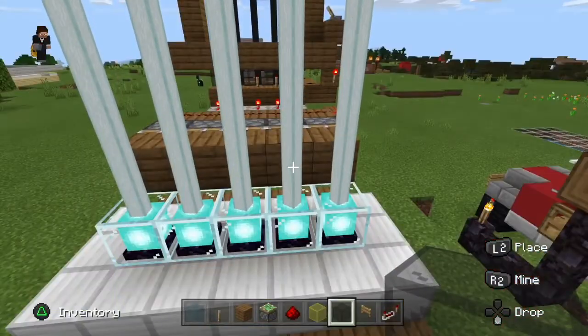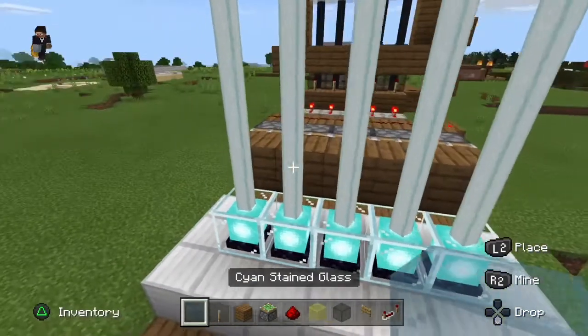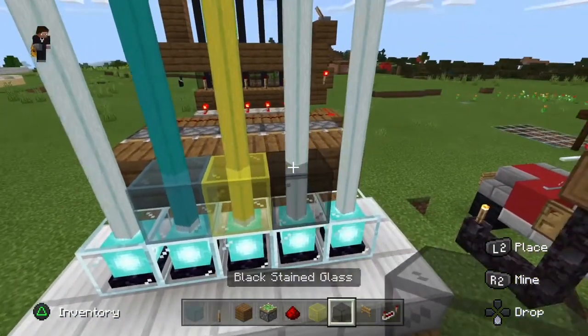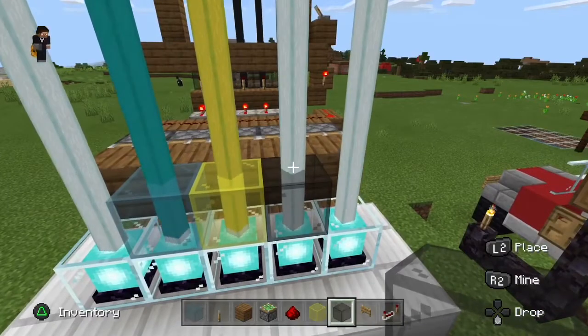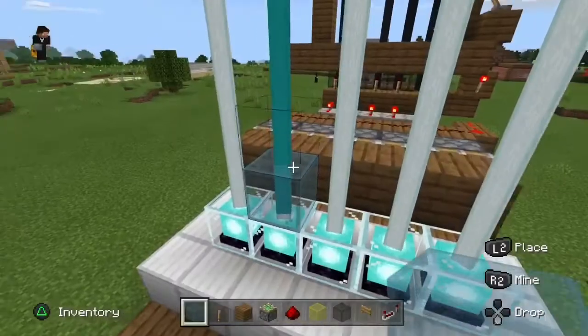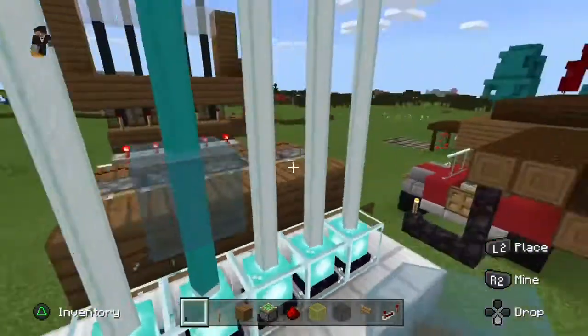Now it is time to place your stained glass. You can use any colour you want — cyan, yellow, black, any colour. For this build we are going to use cyan. One block above, you are going to place your cyan glass.